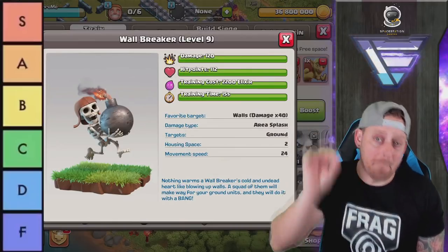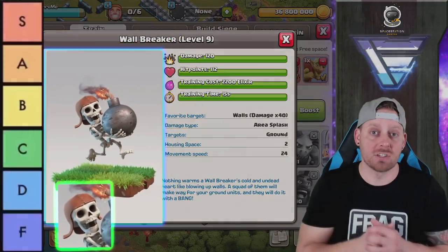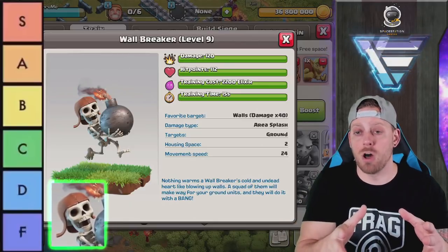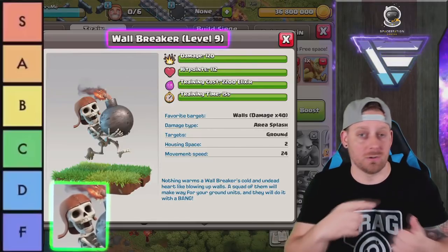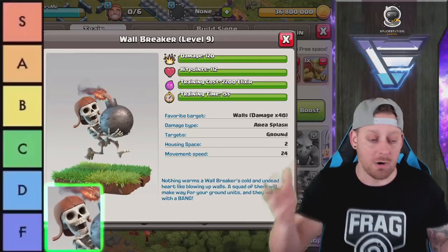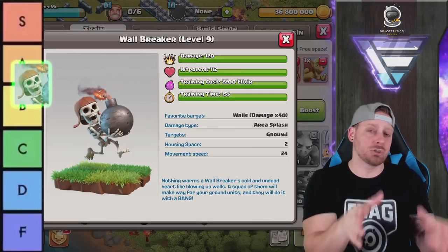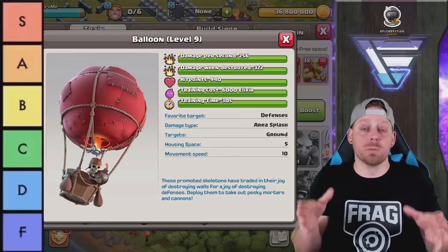Wall Breakers have come back into the meta now that we have different siege units. At higher level Clash of Clans, people are choosing other siege machines, which means we need to open walls — not only with earthquake spells or jump spells, but Wall Breakers are being used again. It's essential in most strategies across all levels. It's not quite S-tier but it's pretty close — giving them an A.